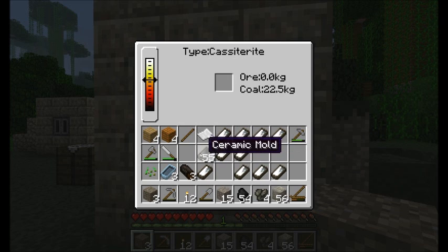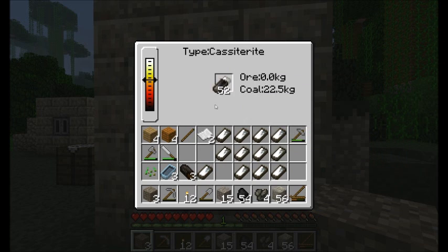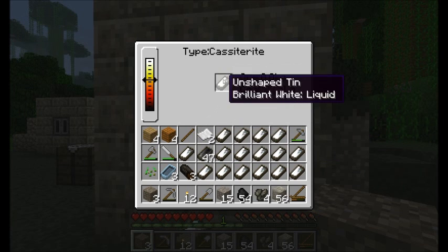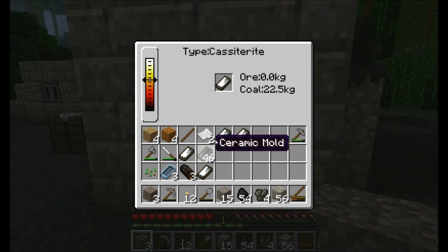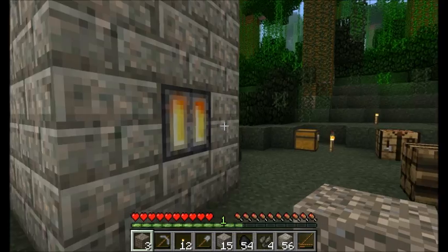You'll know you've emptied the bloomery completely when you place a ceramic mold in there and don't get any tin out, and also the top bar showing the ore type will clear away. You cannot throw any more ore into the top of this machine until you get all the liquid tin out of it. Once it's emptied out, you can throw more ore in for the next batch.